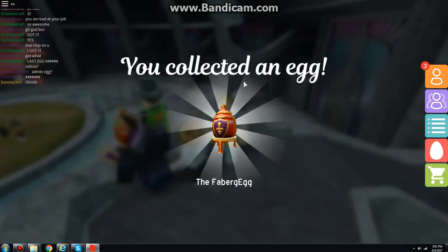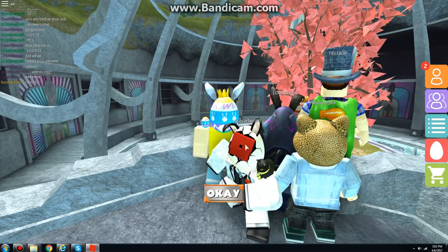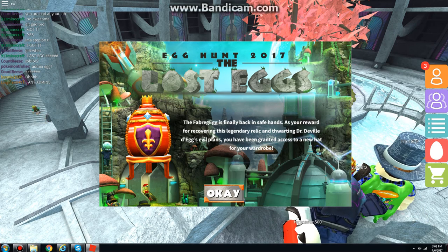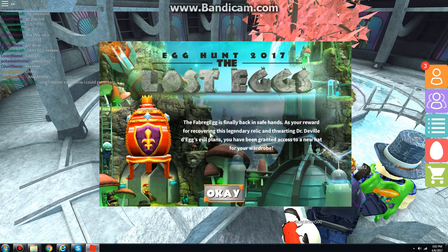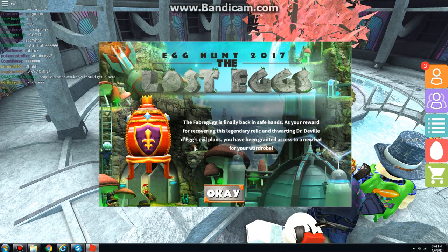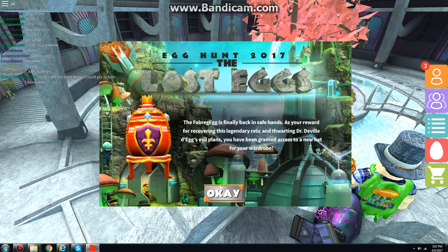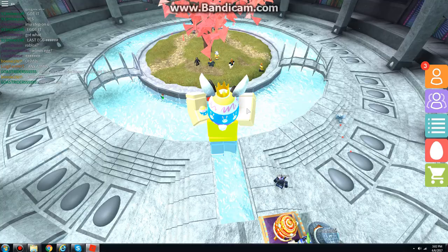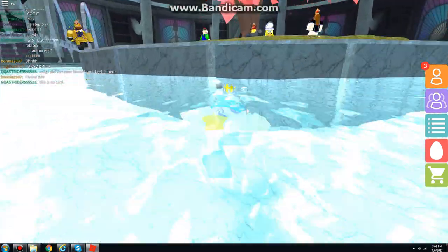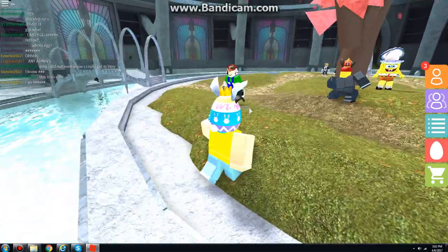Now I need to get two more guys - the admin egg and the ebr egg, but admin eggs will be hard to find. 'The Fabric egg is finally back in safe hands. As your reward for recovering this legendary relic and thwarting Dr. Valor's evil plans, you have been granted access to a new hat for your warm drop.' Here we go - did it, guys!